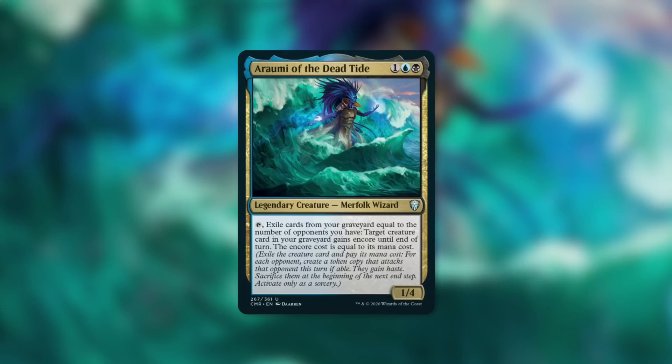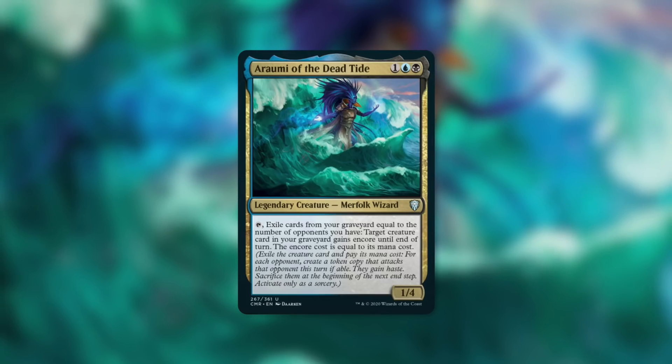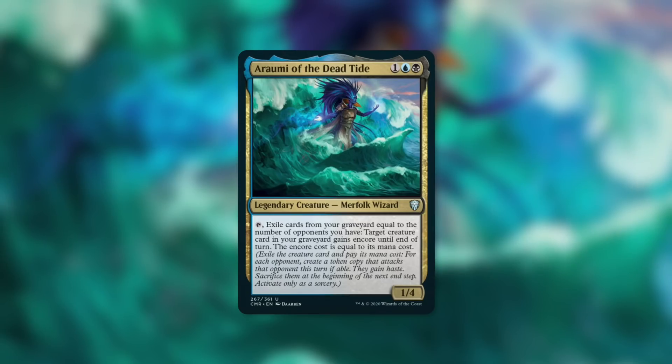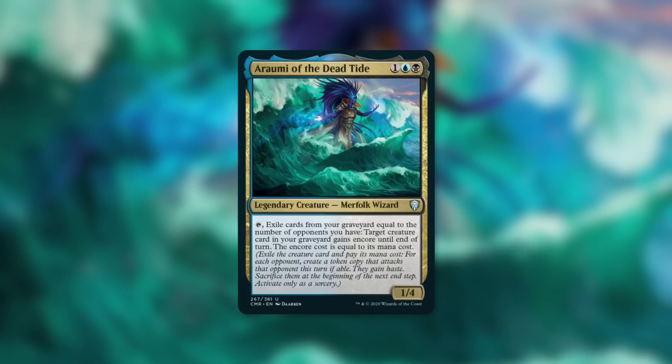This is a tap effect, so you're only getting it one time around the table unless you have untap effects. That first part is really unique — exile cards from your graveyard equal to the number of opponents you have. It's an interesting mechanic that gets better throughout the game. The less opponents there are, the less cards you have to exile. Exiling cards from your graveyard isn't ideal for a deck looking to use and abuse its graveyard, but you're in Dimir with plenty of ways to mill yourself. The further the game goes on, the less cards you'll have to exile.